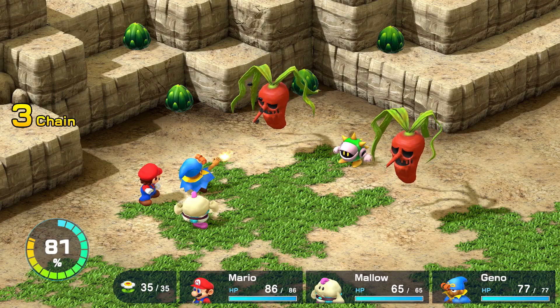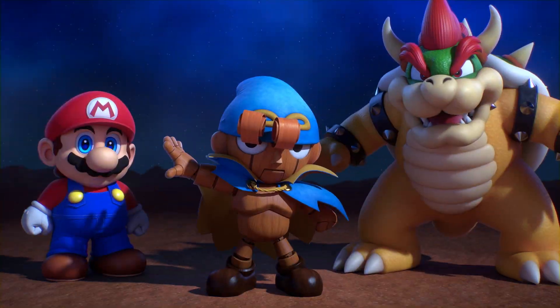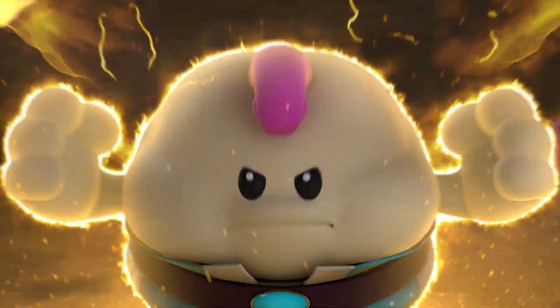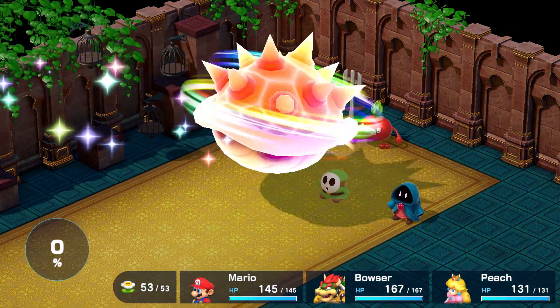Every successful action command will gradually fill this gauge. When it reaches 100%, you can unleash the three-character super-special triple move. This move changes depending on who's currently in your party, and each triple move is beneficial in its own way, so give them all a shot.